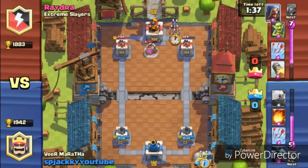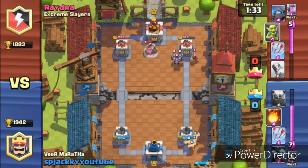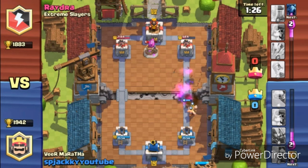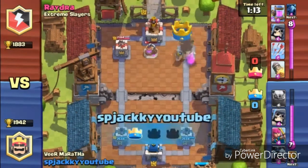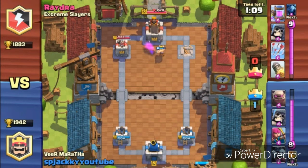We've done a lot of damage to his right tower and he's trying to counter attack with Wizards and Minion Horde, but I have the Fireball. It's a great idea to fireball it, then use the Arrows depending on the situation. If he has Minion Horde, you can place the Giant Skeleton in front so troops get distracted, then place other troops behind the Giant Skeleton to take the Minions out.